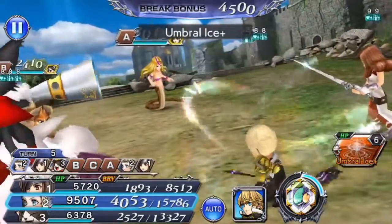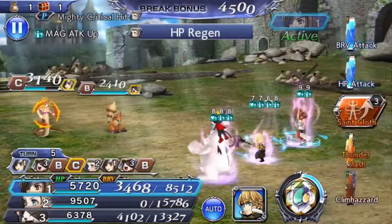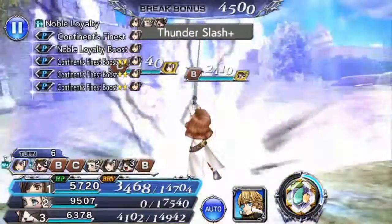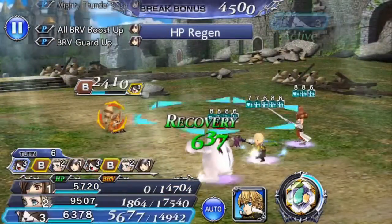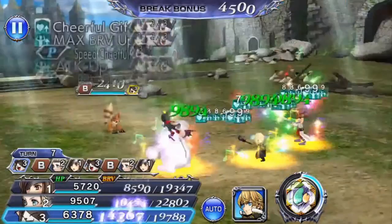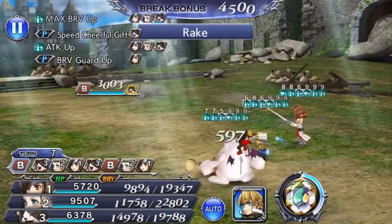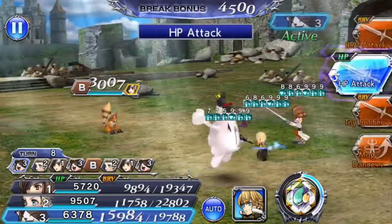Cait Sith is going to get off his Mogdance to give everyone a nice max Bravery attack buff. And with that, will I actually be able to get away with a straight-up HP attack?